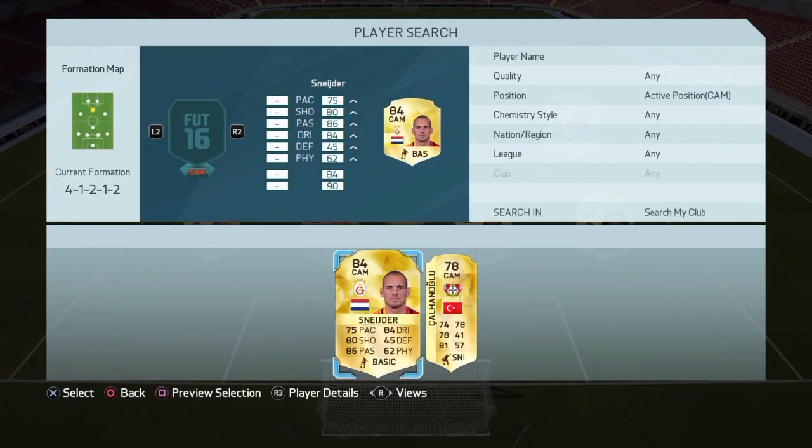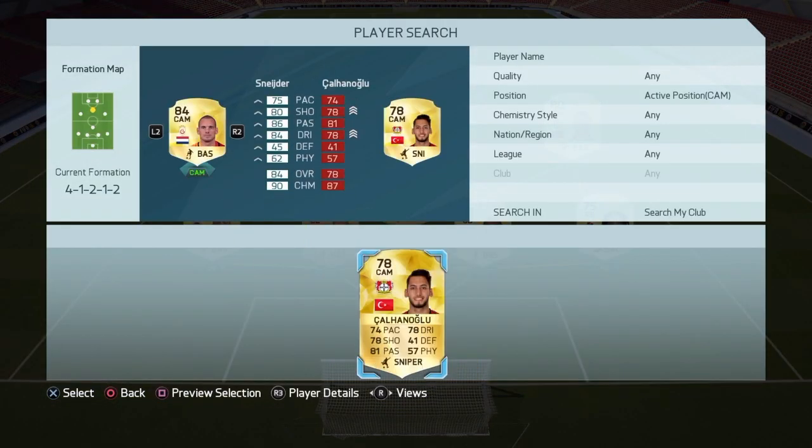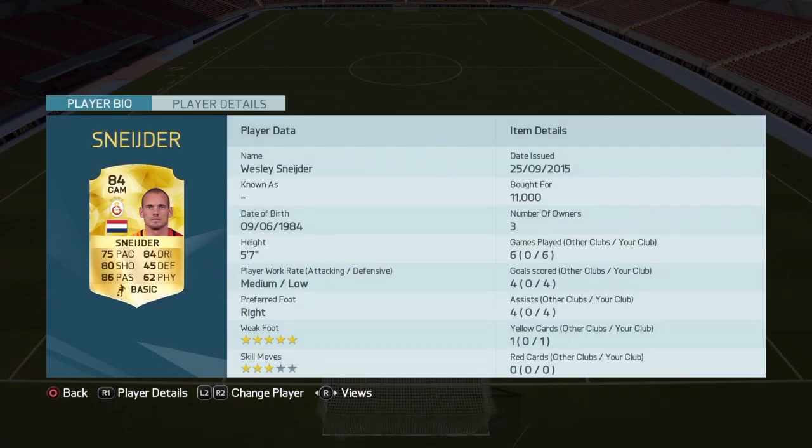As CAM we have Wesley Snatter, 84 rated — still the same rating as on FIFA 15. Great player: 75 pace, 80 shooting, 86 passing, 84 dribbling, 5 star weak foot, 3 star skills. He's 11k right now which is very expensive — on the previous FIFA he was always like 4k. He's great at long shots and free kicks, just a beast.